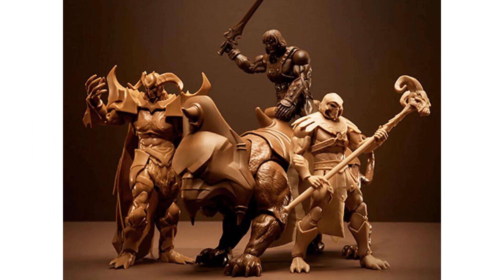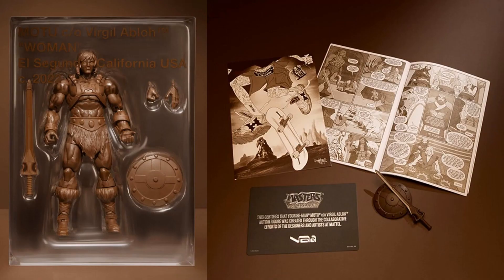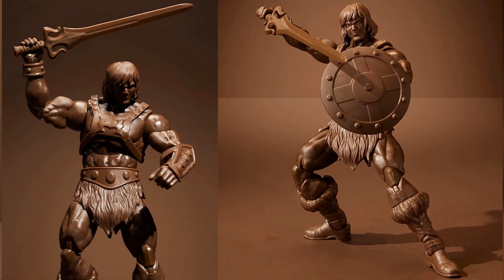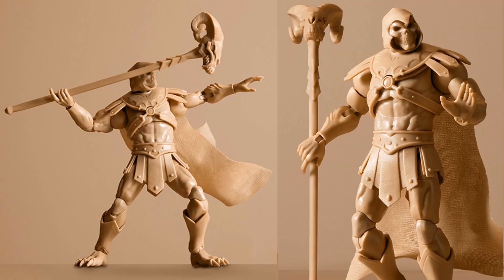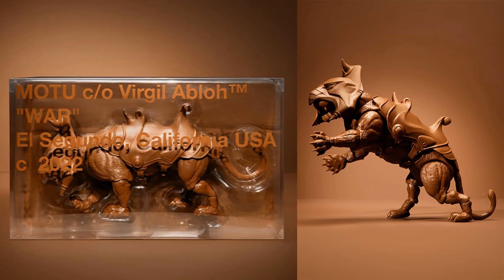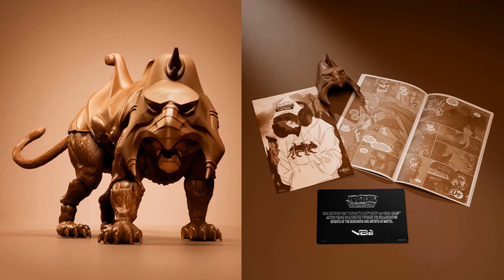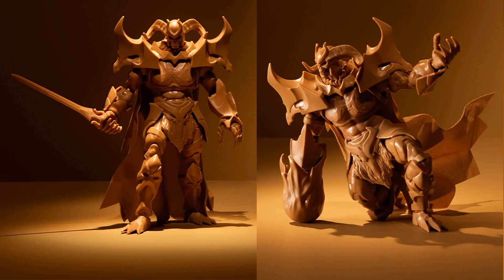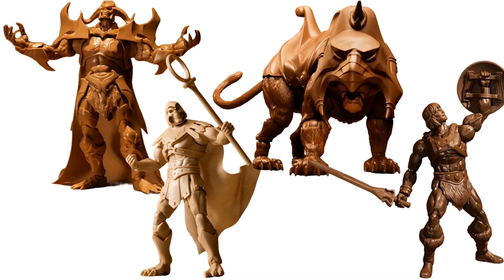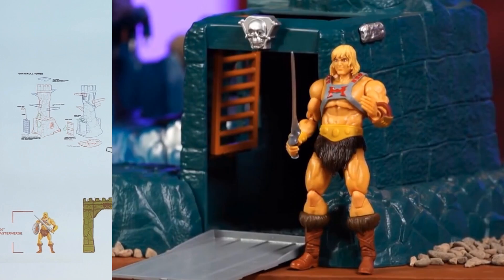Then we have the Mattel Creations exclusive by Virgil Abloh — monochrome hues. They come with a comic book art print illustrated by Reggie. So there was the He-Man, the Skeletor, the Battle Cat, and the God Skeletor.